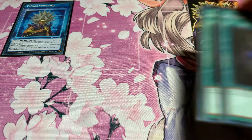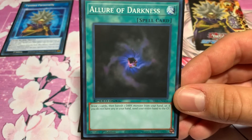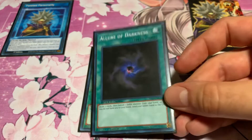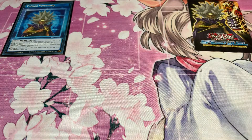For the spell cards, I'm only running two: Allure of Darkness — good draw power. You use your Nudoria and your Boghanian to banish and get some resources going.